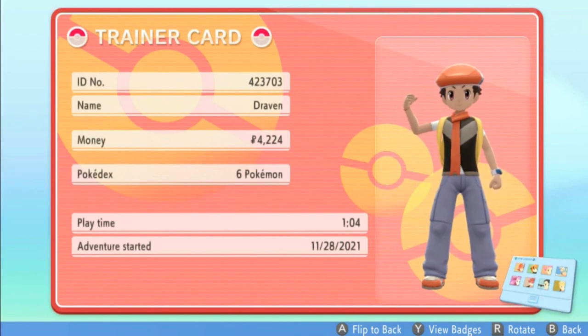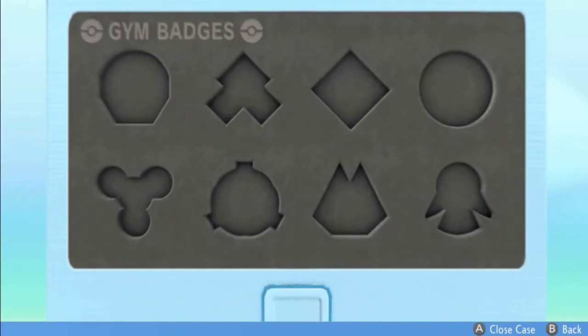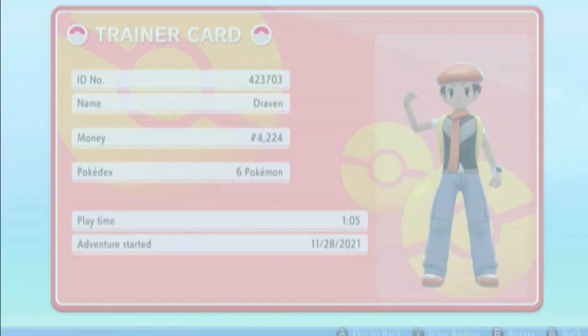We've only been playing this game for like an hour. Started it on my sister's birthday. But if you want to view the badges, press the Y button right here, and bam — look at the gym badges. There's nothing. Absolutely nothing. But sooner rather than later, we're going to be getting about eight of those things.